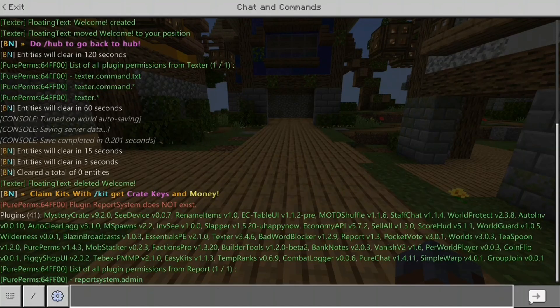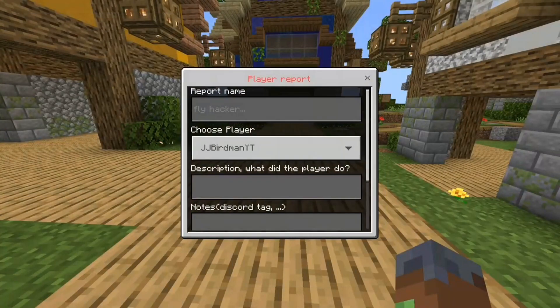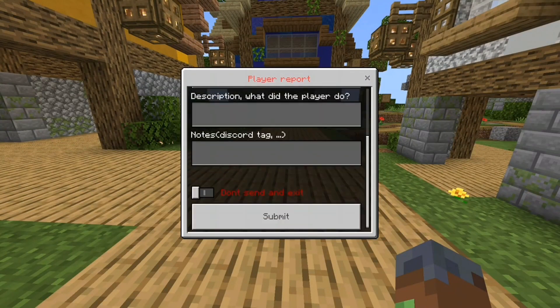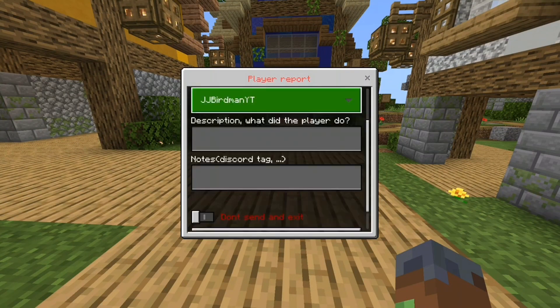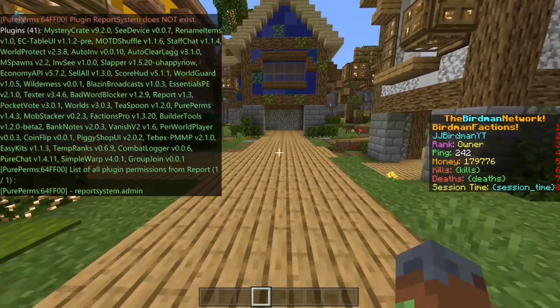Hello everybody and welcome. Today I'm going to be showing you a slash report plugin which allows your players to report other players in this awesome UI. Really helpful, with notifications to admins — everything really cool and good to have. So let's get into this one.